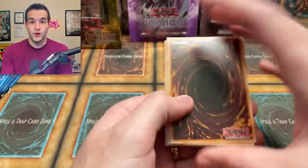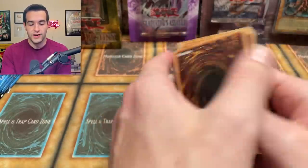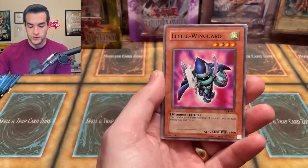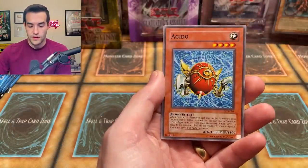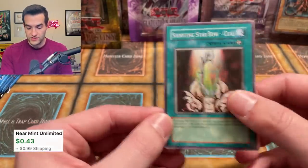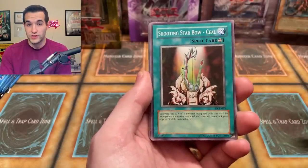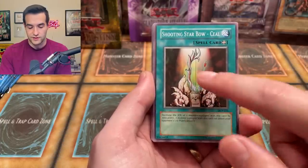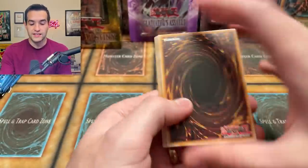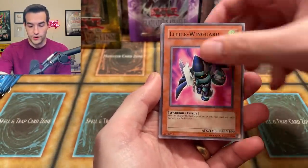Let's go into another Dark Crisis. A great start when you pull a secret rare, even if it's not the one you're looking for — it's still a secret rare which is pretty amazing. We have Mustering of the Dark Scorpions, Contract with Exodia, Final Attack Orders, Little Winguard, Really Eternal Rest, Maju Garzett, Legendary Flamelord, and Shooting Star Bow Seal. That was actually my very first prismatic card in Duel Links — it was like one of the first few sets where it spins around. Virtual rarity, I know, but it looked really nice.